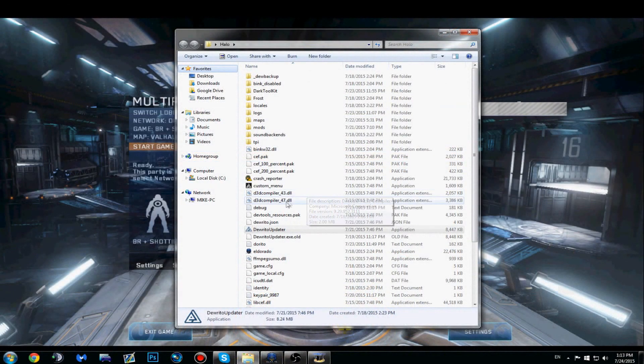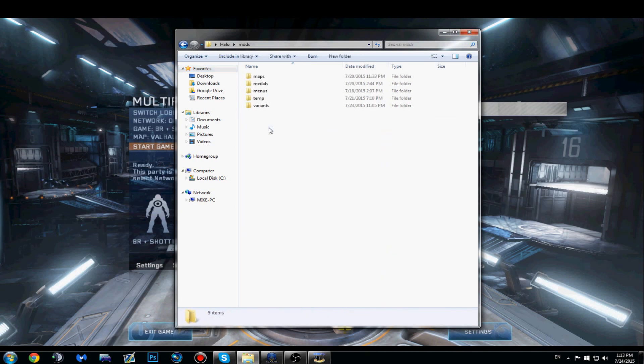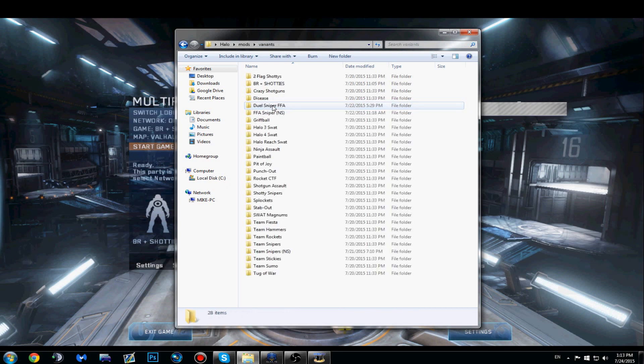To see if your game type was saved, go to your folder where your Halo game is and click mods, then variants. You should see all the game modes that you've created or downloaded right there.